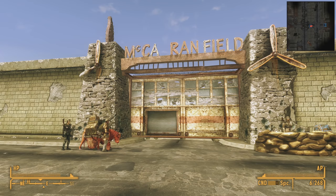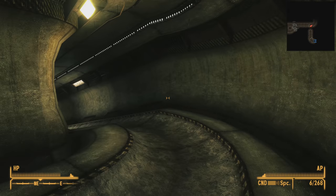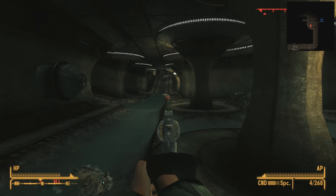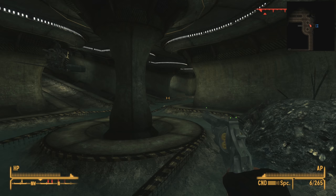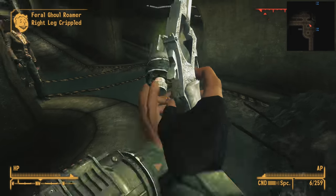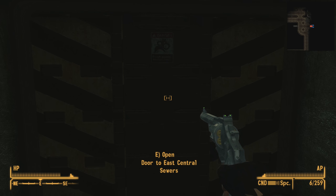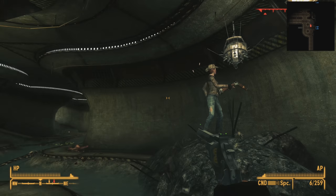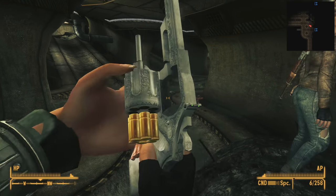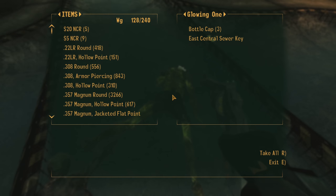Now that we know where this goes, we can head back into the sewer and continue following that tunnel to the east. It immediately turns north and goes downhill, bringing us to a flooded room where we kill more rats, and then ghouls come out of hiding. Immediately to the right we see a large double door which leads to the east central sewers — an entire other sewer system. We'll come back to explore this. Continuing north, we loot the ghoul corpses, and on the glowing one we find the east central sewer key.